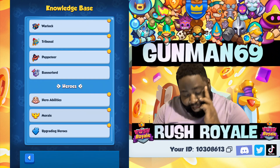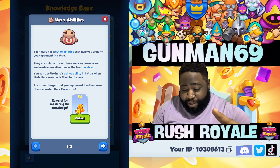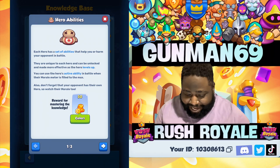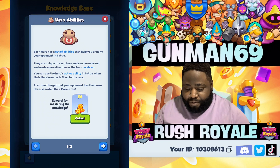Here's the heroes breakdown really quick. Each hero has a set of abilities that help you or harm your opponent in battle. They are unique to each hero and can be unlocked and made more effective. I put up a quick short about the heroes — check that out.